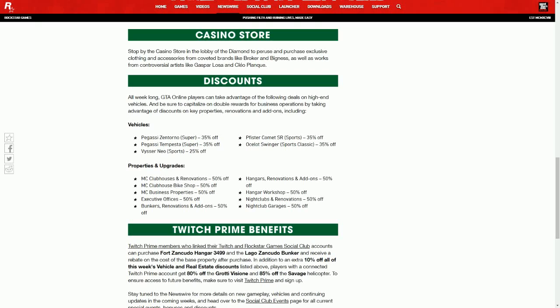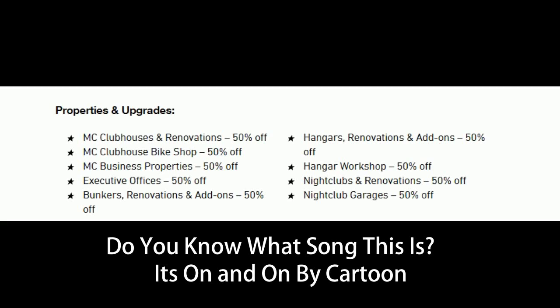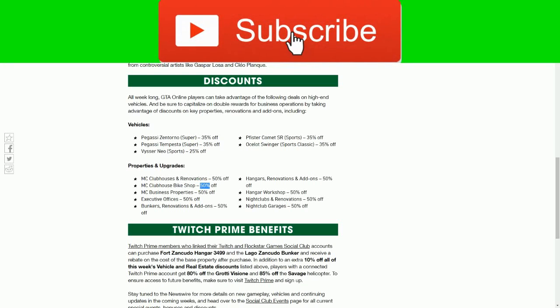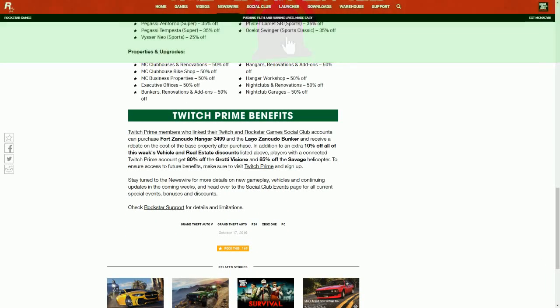In properties and upgrades, MC clubhouses, renovations, and MC clubhouse bike shops are all 50% off. Bunkers and bunker workshops, hangars and hangar workshops, nightclubs, nightclub garages, nightclub renovations, and all hangar renovations and add-ons are also absolutely 50% off.